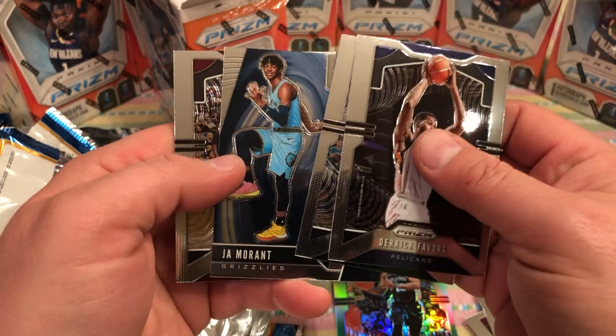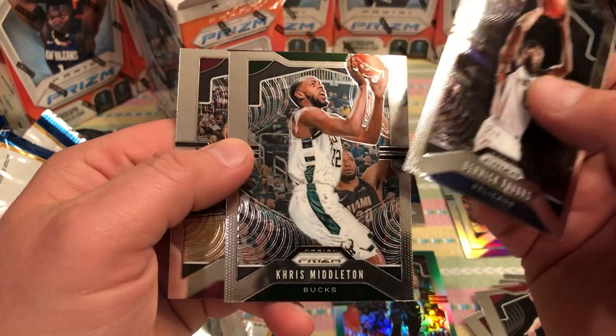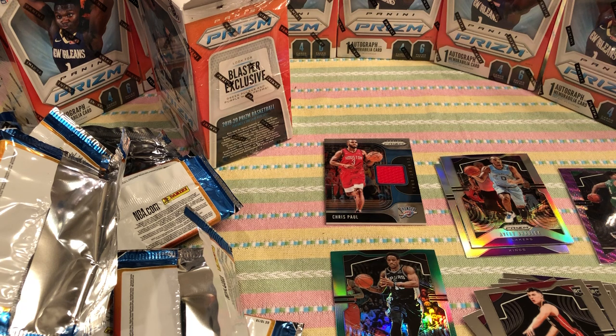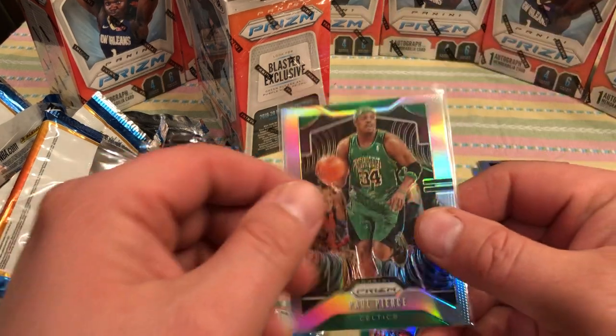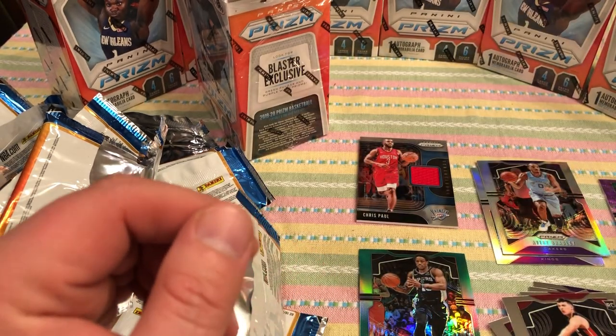Ja Morant — instant impact. I'm sleeving that up. That's awesome. Getting kind of worn out with these guys. That jaw wasn't a silver, but it's still a cool card — I love it. Love that card. Whoa, almost just knocked the camera over. Look at the Truth — Paul Pierce silver prism. That is hot. That's nice.